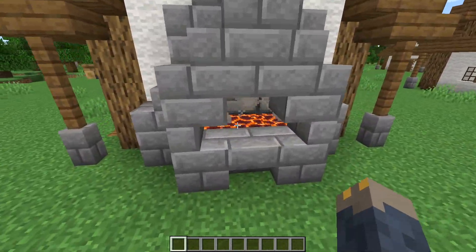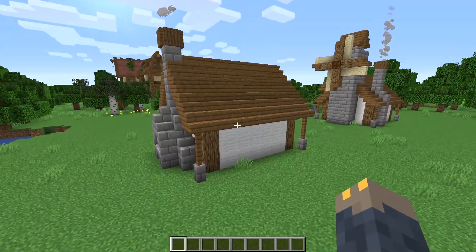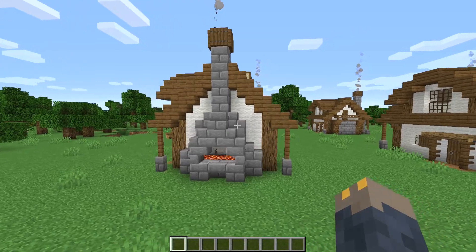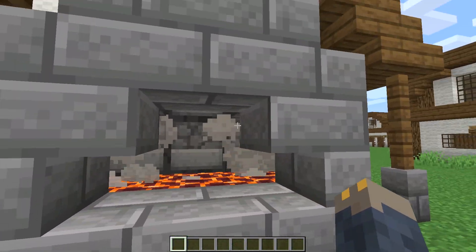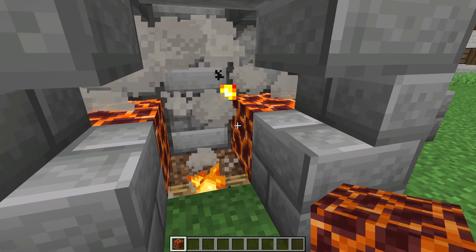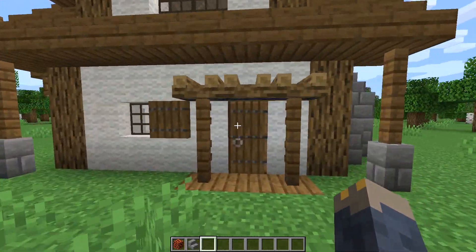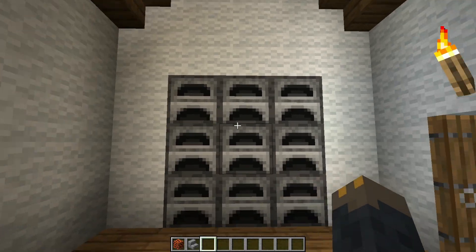Our tenth and final addition is a giant furnace. I deleted the little chimney we had before because it's now completely irrelevant. To build this it's basically just a big mound of stone bricks with the chimney going at the top. I made a little window using stone brick stairs, and then inside we have magma blocks with campfires underneath to produce some smoke. Then on the inside I just filled up the wall — where it's covered up by the chimney on the outside — with furnaces.